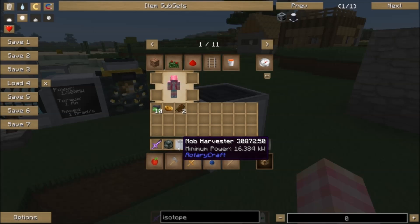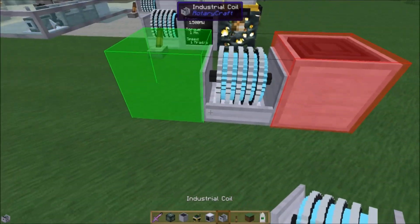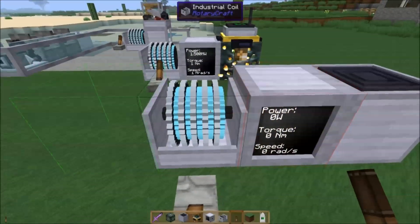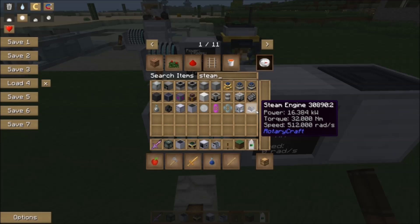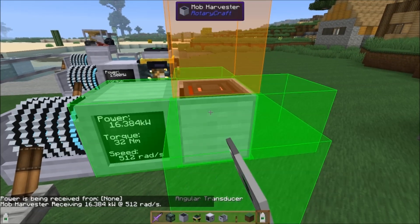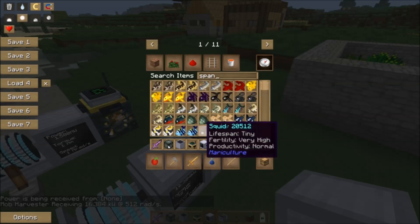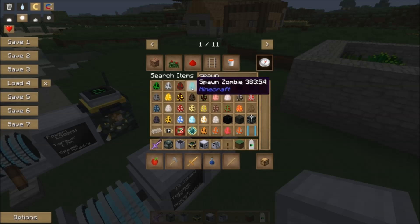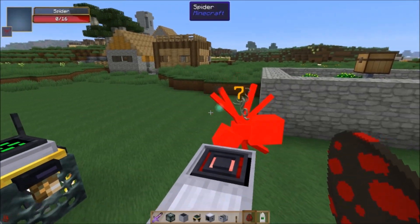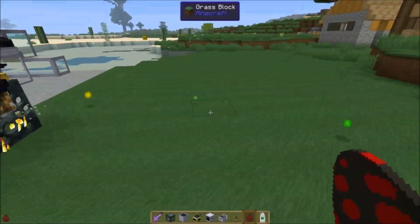It takes 16,384 kilowatts, which is the output of just a simple steam engine. Let me put a dino down so you can see that's the power I'm giving it. The steam engine outputs 32 torque and 512 speed. If we whack this we see that power is being received. If I grab a spawn egg and spawn a spider — see that? He just got killed. You can see it like a laser beam shoots out of the thing. He just dies and drops experience, so you can pick the experience up.